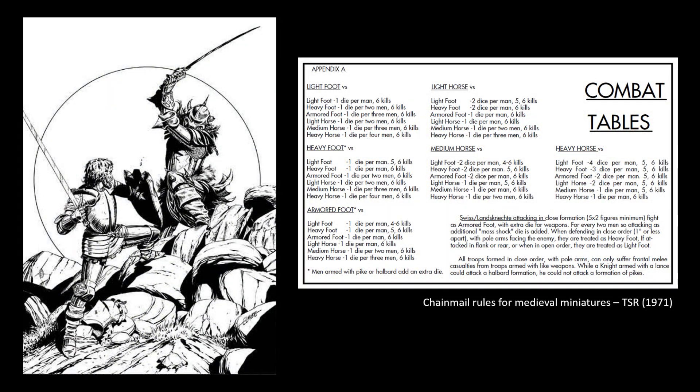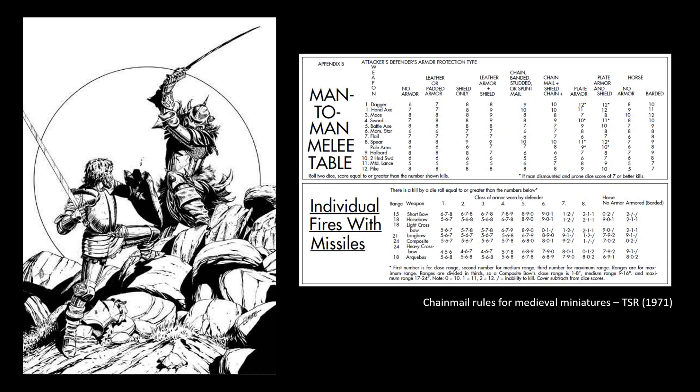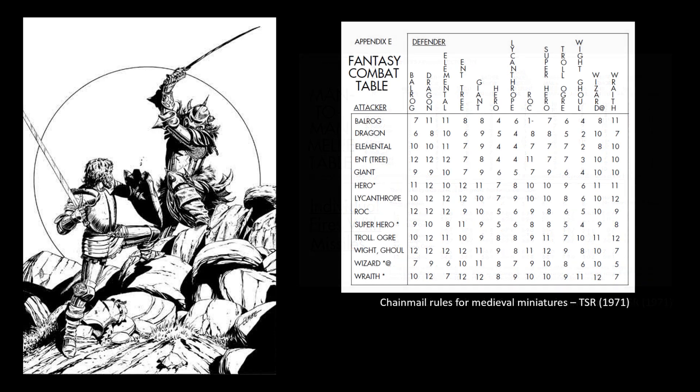The mass combat system was used to represent combat between groups of 20 men, so it was used specifically for large-scale battles. The man-to-man combat system was used for individuals in combat. It used 2D6 with a target number depending on the weapon used and the opponent's armour class. The fantasy combat table was similar, representing monstrous foes.